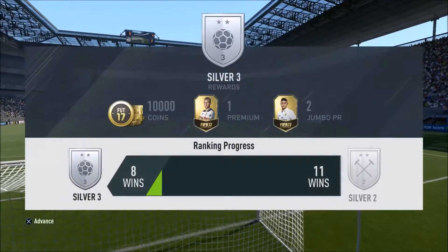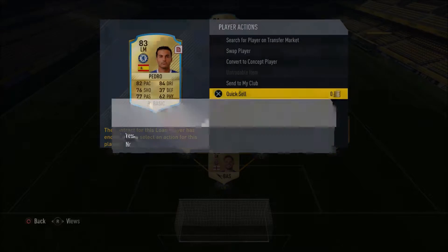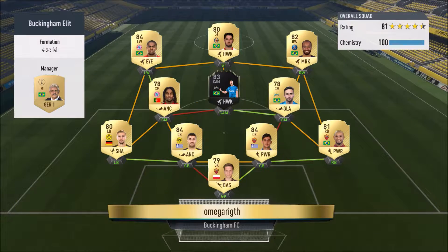Oh, the top 100 — if you're top 100 you get 44 of the red in-forms, so you're pretty much guaranteed to get some top-class players.